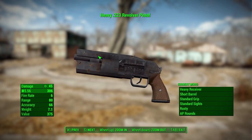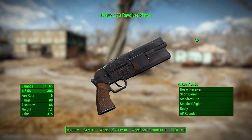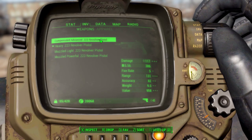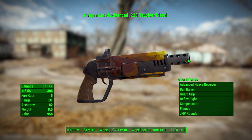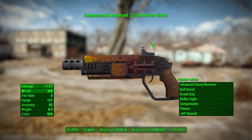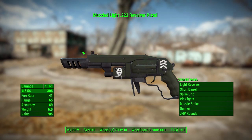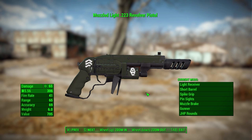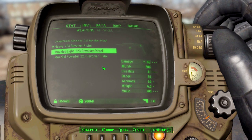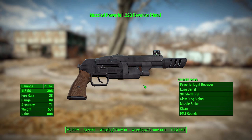Overall it looks freaking sweet. This is with the rusty paint scheme on it, which feels very wasteland. We do have some other paint schemes: a flame paint scheme on my compensated advanced revolver pistol, which does a lot of damage. There's also the Gunner paint scheme with lovely green and Gunner decals. And finally, the clean paint scheme, which is very similar to the rusty one except without the rust — just a nice, clean-looking weapon.